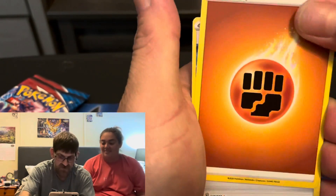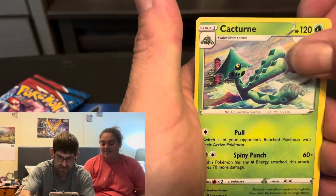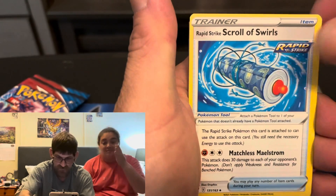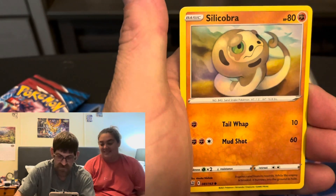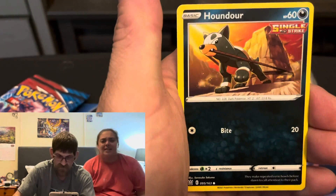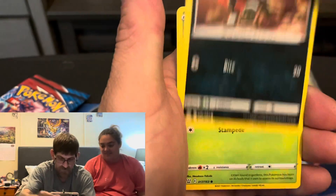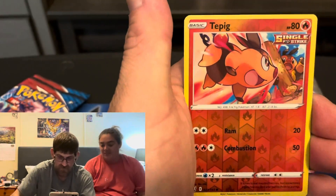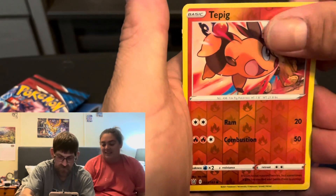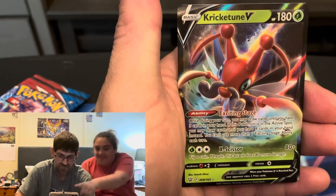Can Andy finally pull something? Let's hope! Fighting Energy, Rapid Strike Energy, Captain - Scroll of Swirls. Lickitung, Cobblestone, Blipbug, Espurr, reverse holo Tepig - and finally... Kricketune V! Kricketune V!